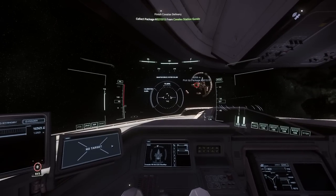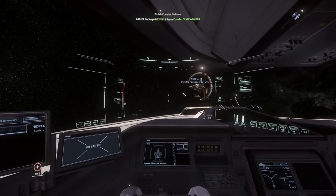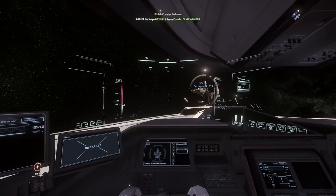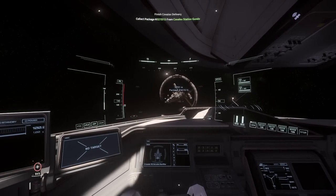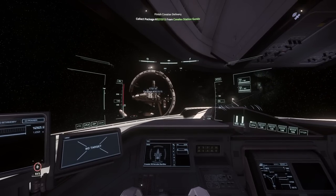First things first, we've got to go and collect a couple of things. We need to go and collect a GPS locator. I don't know why Star Citizen refuses to put a little GPS box in the game, but you can do a little mission and it will basically work as a GPS, which is pretty neat.